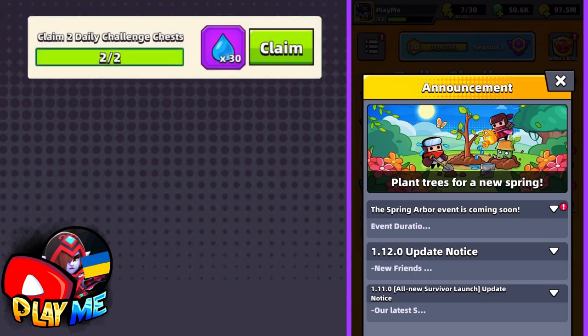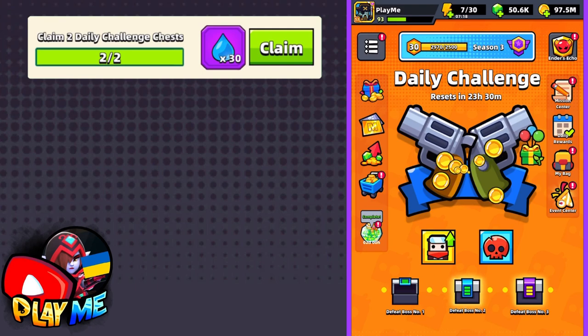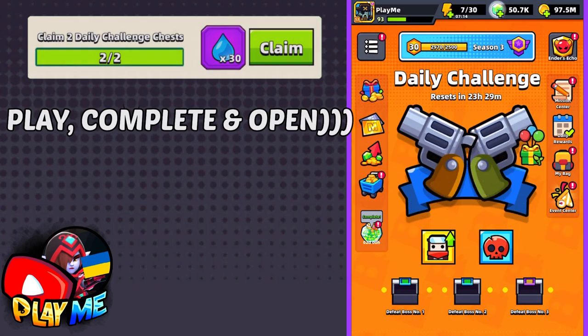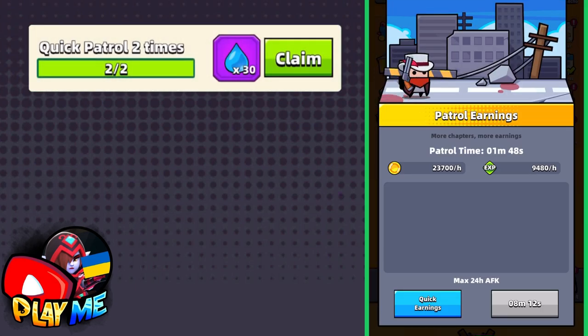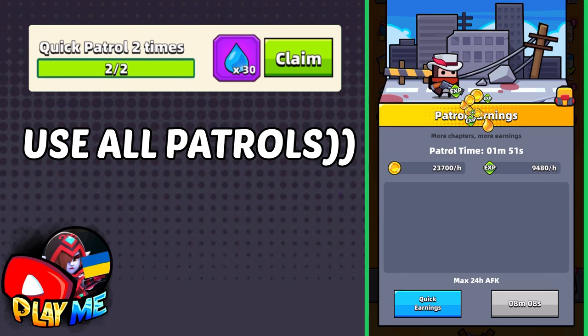In the next mission you have to open chests from daily challenges. Nothing hard here — just normally play your daily challenges and open chests. The same thing for the next mission: use all your quick barrels every day and you will complete it.